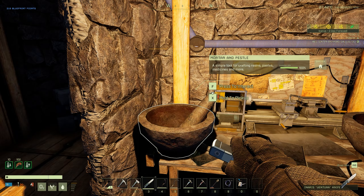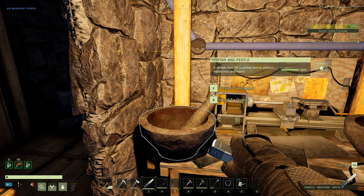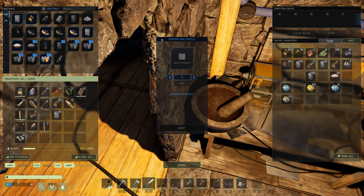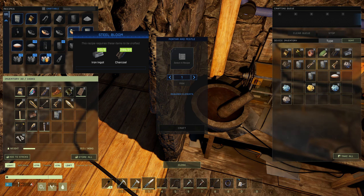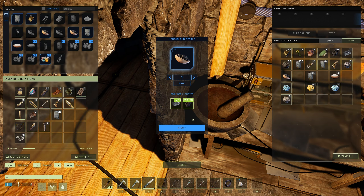Remember how I spoke about using charcoal on the new forge? Charcoal also has another use come this update. At your mortar and pestle you can now make steel bloom with charcoal and iron ingots or raw iron. So now charcoal has multiple uses.